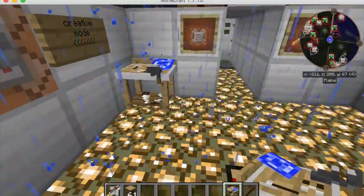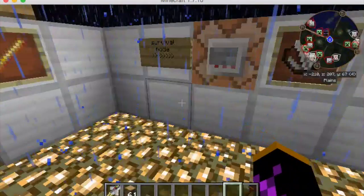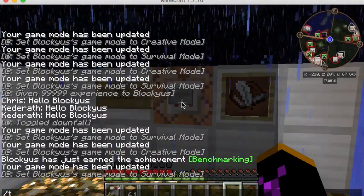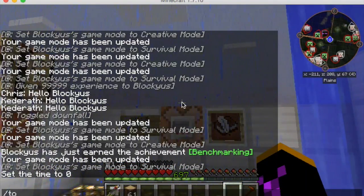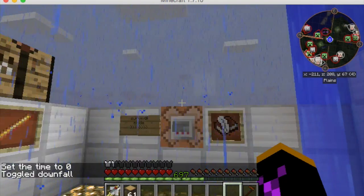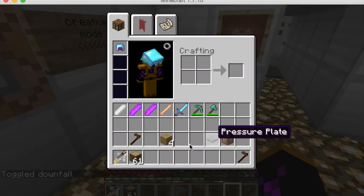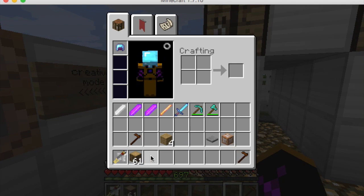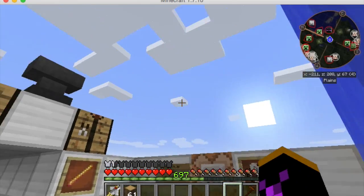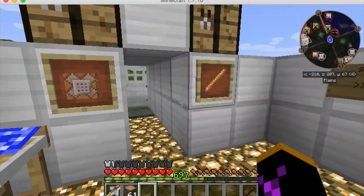I'm on creative mode, sorry guys - let me switch that to survival. Toggle down to turn off the rain. Okay, so let's get started with what the mod can do.